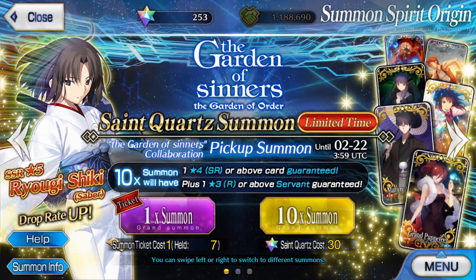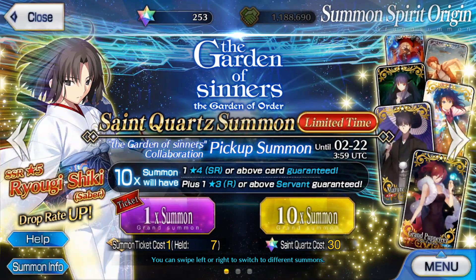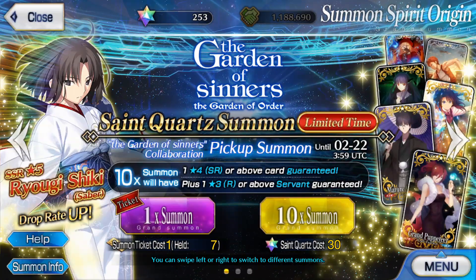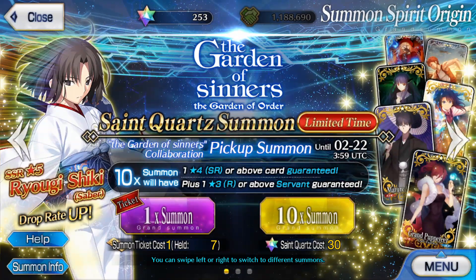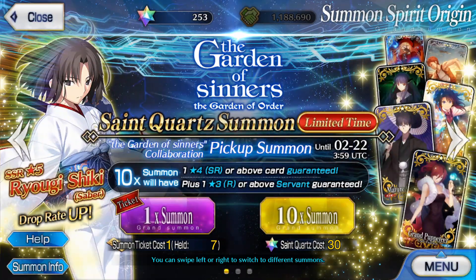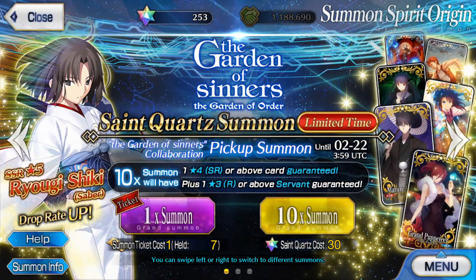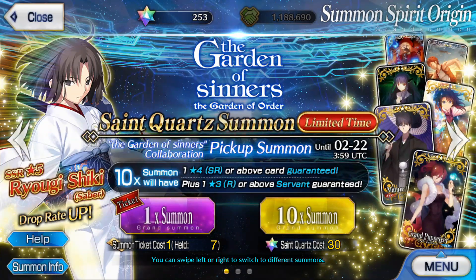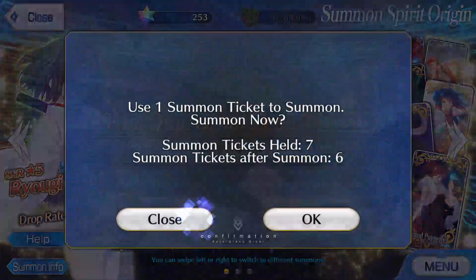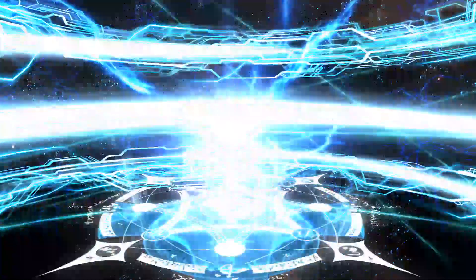The 3-star ones you will probably never use, but at least the other one is a decent budget NP gauge - it also increases your generation slightly, so it's not bad. And the MLB for that is probably a lot easier to get, logically. So overall I'd say the CEs are below average in quality, but still I'm looking for them for farming purposes anyway. So I'll be just doing these tickets and probably some single rolls to top it off, so this video won't be that long - kind of like with the Valentines. The event gives us more tickets and quartz, but I'll probably be saving those.